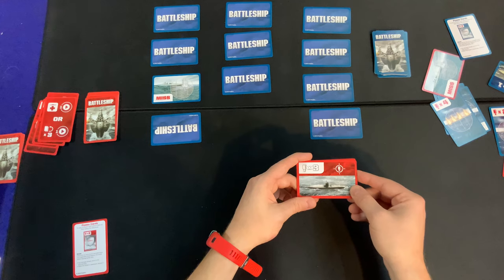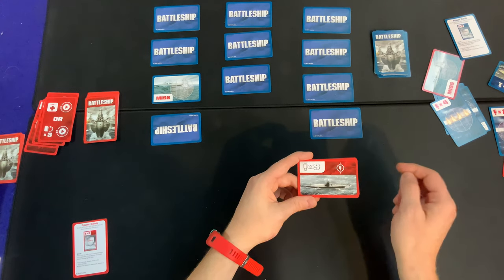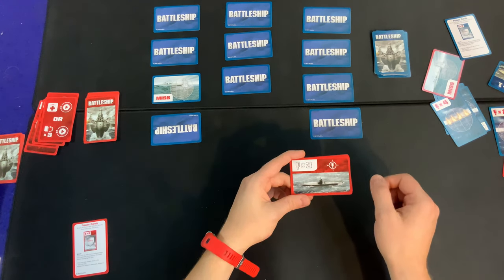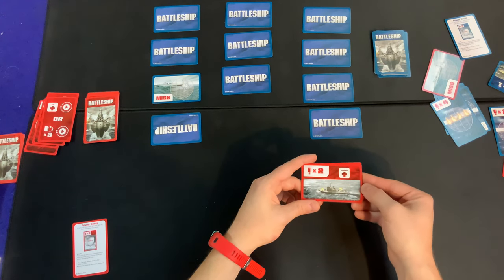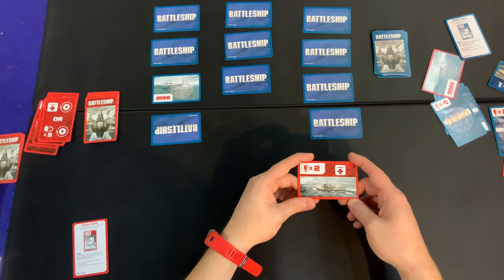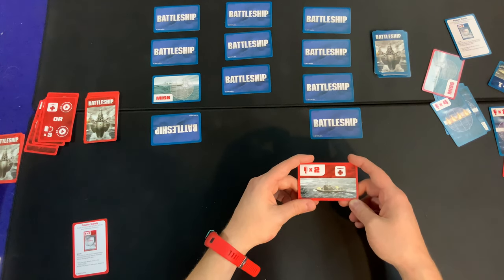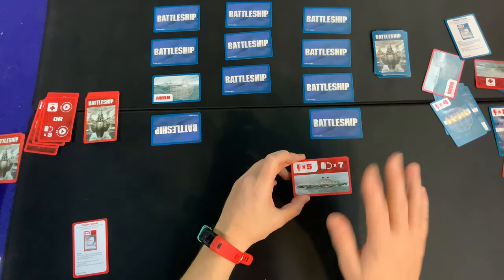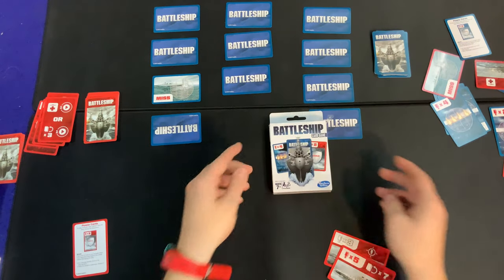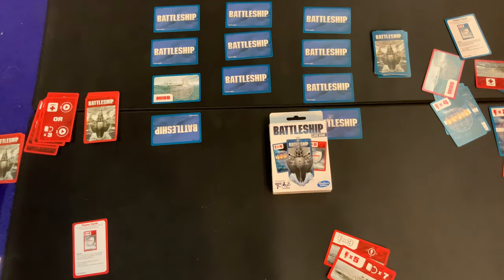Next, the submarine: only white peg cards can damage this ship, including the one that reveals it. If your opponent plays a red peg card on it, they just discard that card. Last but not least, the PT boat: at the start of your turn, repair any ship by removing one peg card. This power does not work on shields. And don't forget that once your ship gets sunk, you lose that special ability. But that's Battleship Card Game from Hasbro Gaming — go out there and have some fun.